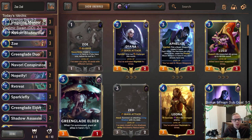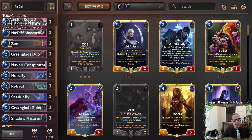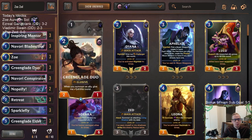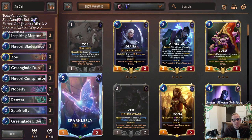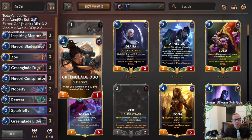We're going to have Greenglade Elder with Retreat and Return — that's a big thing. We want to play Greenglade Elder, pick it up with Retreat, put it back with Return, get that plus-two plus-two for all of our stuff, then around turn five or six drop a bunch of elusives that are now all buffed and attack for 20. Blade Scout being elusive the turn you play it, Zoe, and Greenglade Duo getting buffed as well.